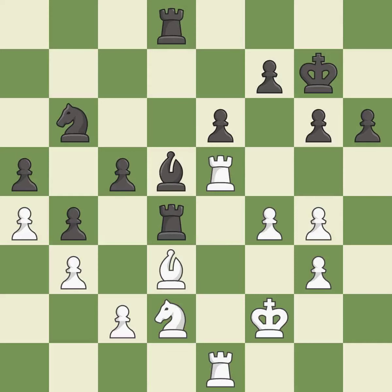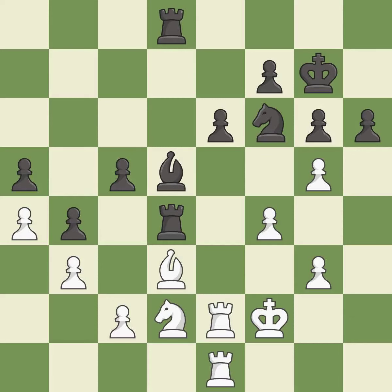This allows the opponent to win a tempo by threatening a rook. It is an inaccuracy. This attacks a rook, winning a tempo when it moves away. It is best. This move puts the rook on a safer square. It is excellent. This allows the knight to control more squares. It is best. This moves the pawn to safety. It is best.